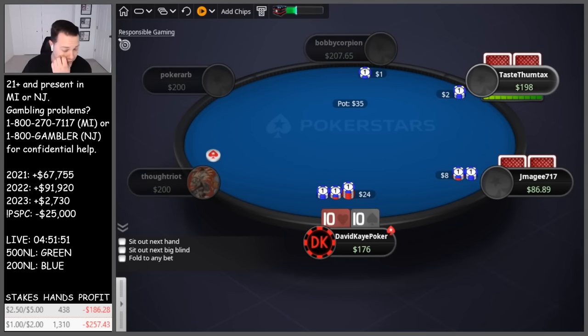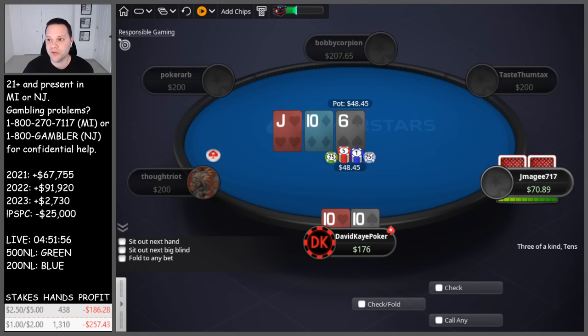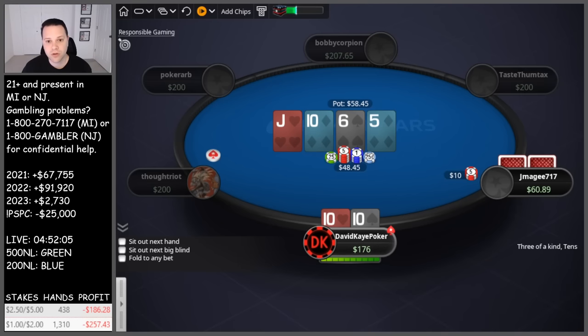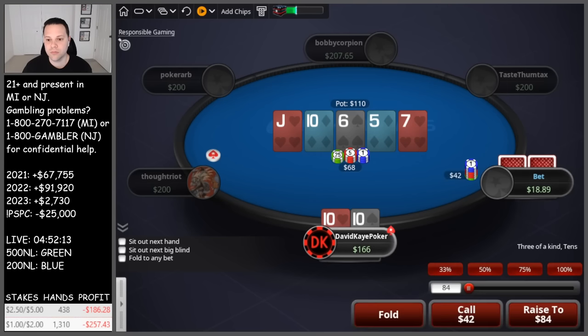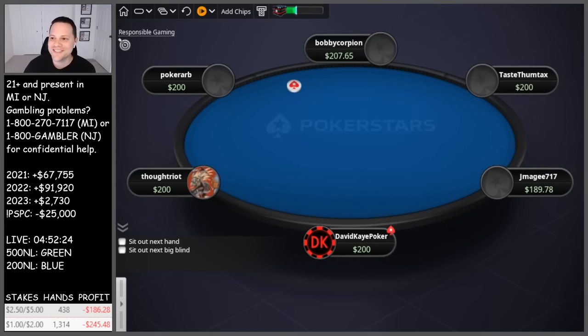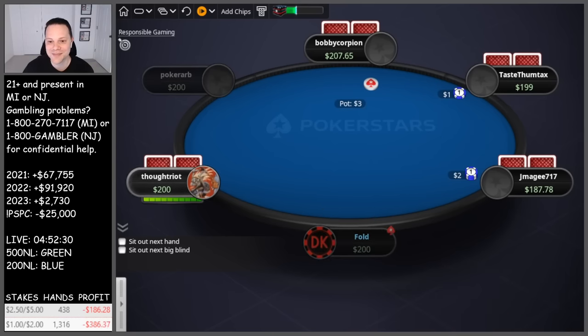Three-betting against a big open from a short stack — once we do this we're committed to call a jam. They just call though. We flop a set, good start. Going to play it as a check, get a little trappy. They bet small, we call and call any river. We pop behind and put them in for the rest. Oh, we thought we were setting the bait — and they were too. Three-bet pot, SPR is super low. Top set versus middle set versus top set.